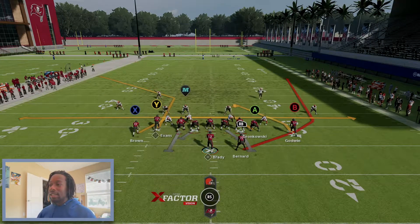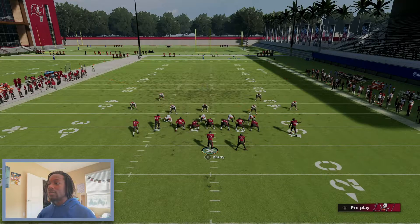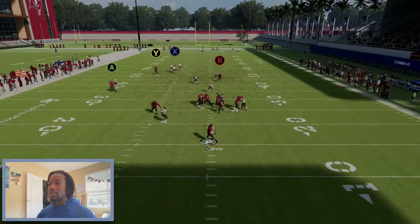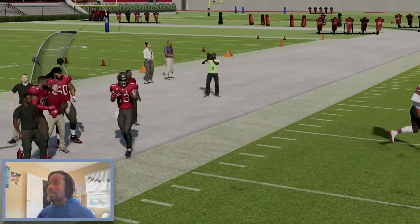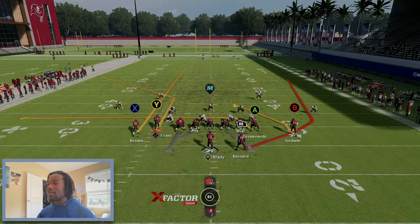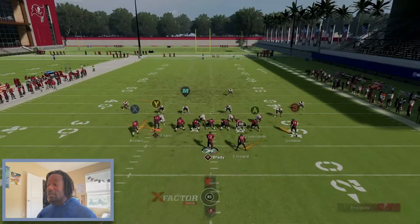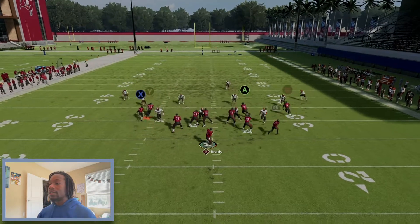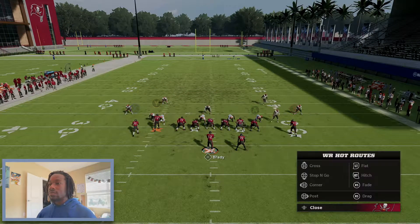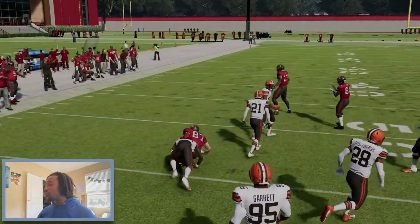Next we go into Mesh Spot - I like Mesh Spot even if you run it straight up, because Mike Evans just gets in a nice part of the field. Against Cover 2 or Cover 3, if you think they're blitzing a lot you can streak Brown as well - boom, it's wide open. Evans isn't faster than Denzel Ward but the route running is so good. Lead it inside and throw it low or low-bullet-pass it - it usually fits in there. You also have your drag by Gronk - he's big and strong so he'll break tackles.